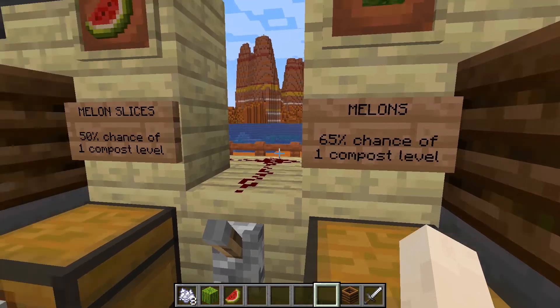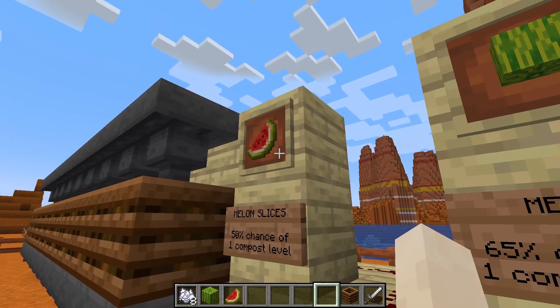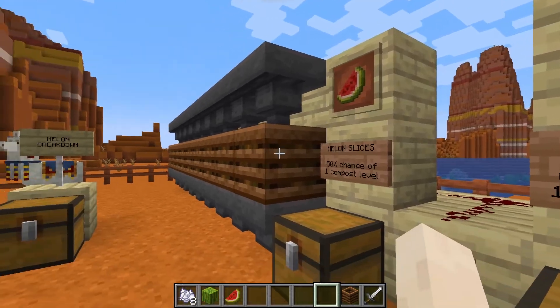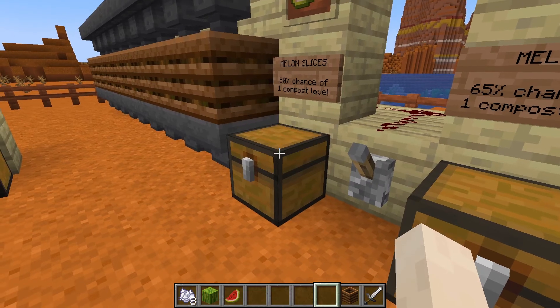In fact, it only takes 130 slices to create the same amount of bone meal as 100 melons. And each melon makes up 3 to 7 slices when you break them, so you're always going to get more yield from using the slices. As a bonus, you can make a fully automated bone meal farm using melons because they're self-growing.